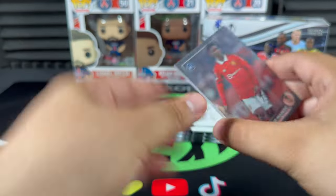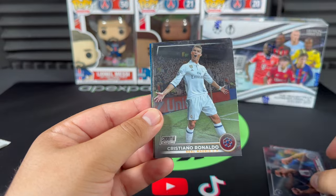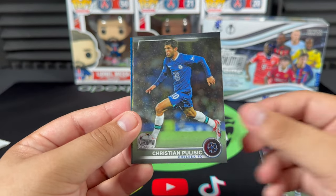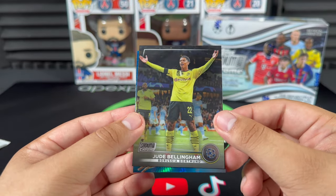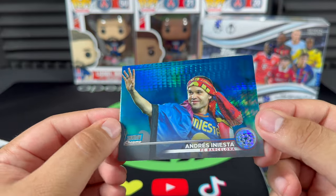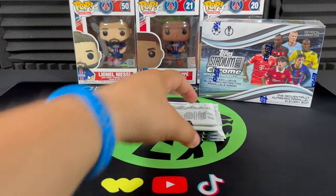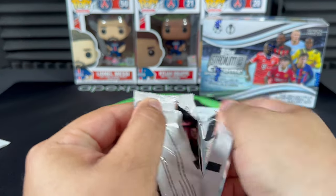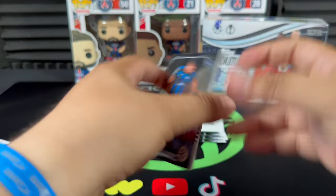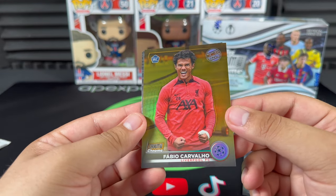Next pack — we get a rookie, Warren Zaïre-Emery, not bad. And there we go, Mr. Champions League himself, Cristiano Ronaldo — beauty of a card. Christian Pulisic, and Jude Bellingham. Oh, there we go — blue prism refractor Andres Iniesta! That is an absolute beauty, going straight into my PC. Really enjoy that they're putting some legends of the game right in the regular base set — that adds a really nice touch.